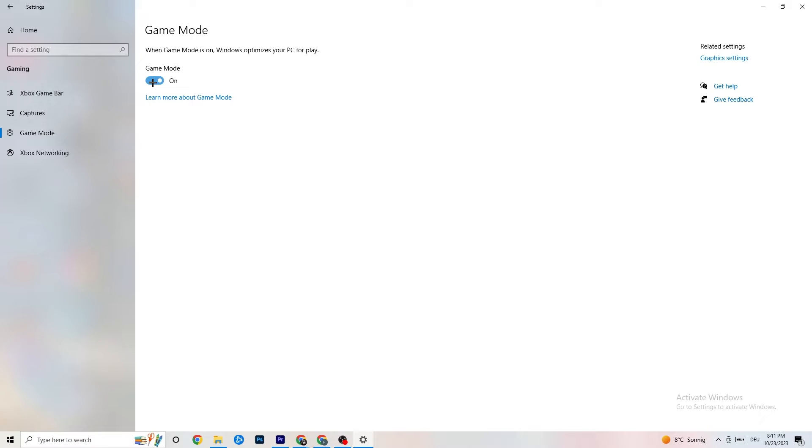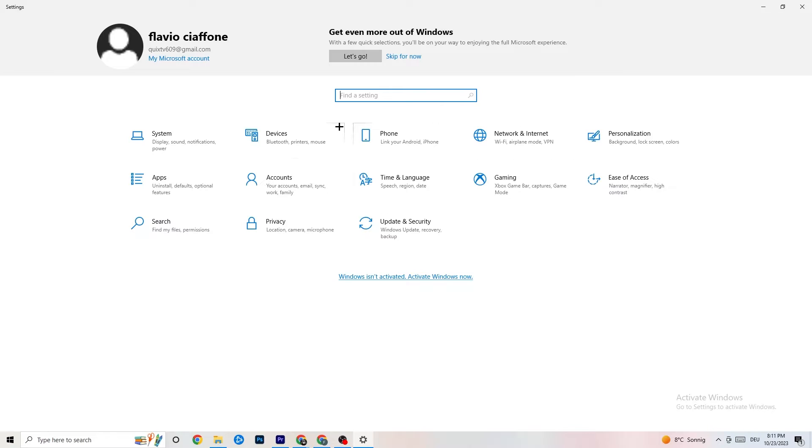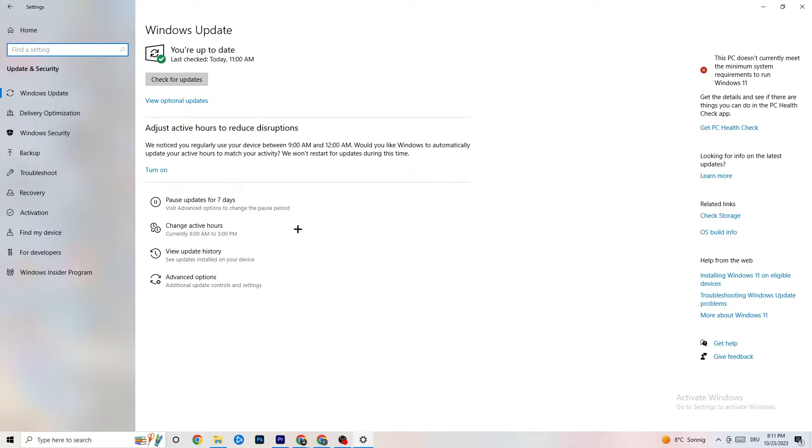For 'Game Mode,' it works better with it on for some people and off for others, so just try it out. Go back to main Settings, click 'Update and Security,' and check Windows Update. Make sure you have the latest version of Windows — I strongly recommend checking for updates, as this increases your system's performance and helps with every issue you're having.